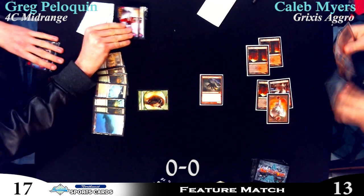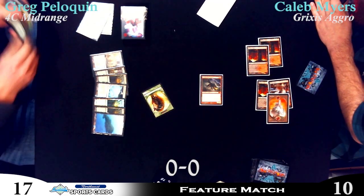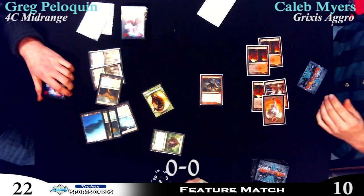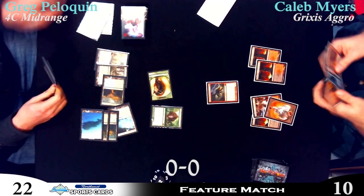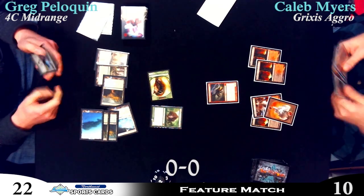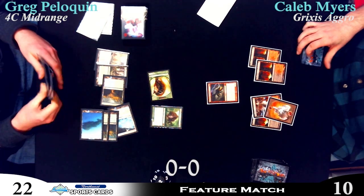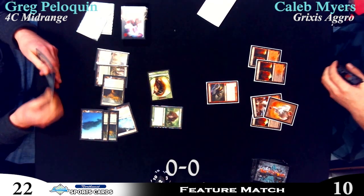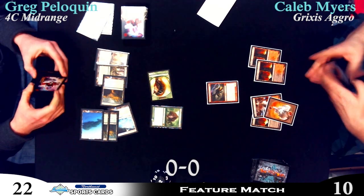We're talking about the start Caleb's deck is having, but look at the life totals — Caleb's at 13 right now, and down to 10. Greg feels comfortable with this race. That's the third Thragtusk we've seen. Thragtusk and Sphinx's Revelation keep you out of reach of cards like Thundermaw, where you'll take the five but gain it back and draw more answers. Greg's deck is producing card advantage on Thragtusks when he wipes the board, getting a 3/3 back into play — even with Terminus, because it triggers when it leaves play.